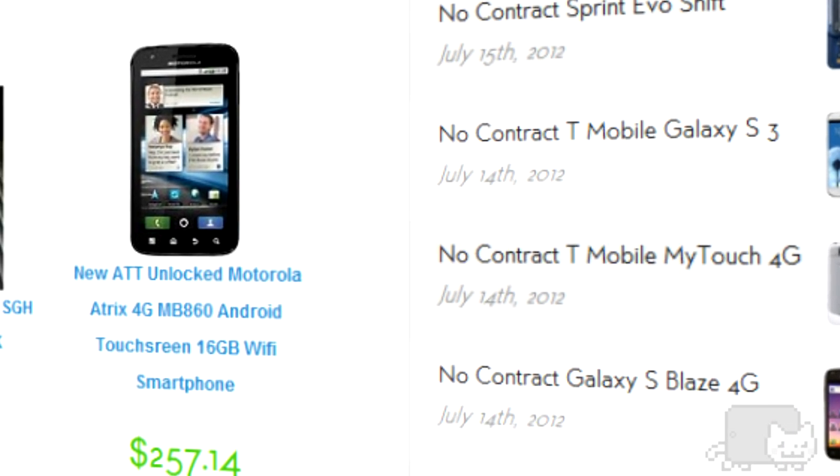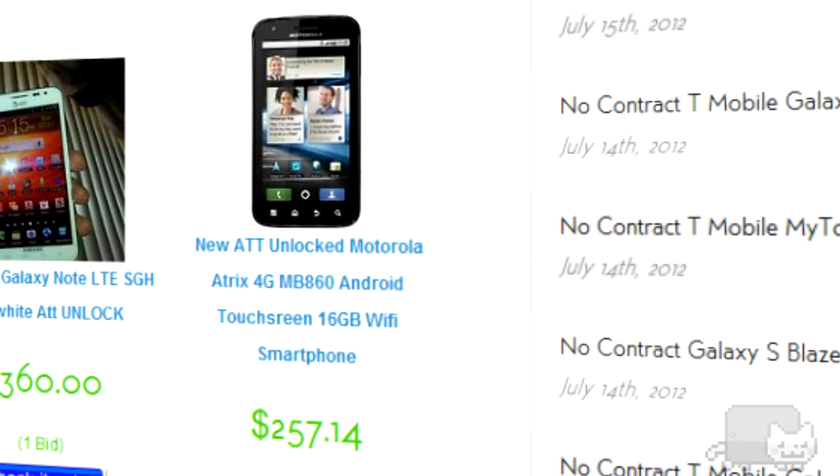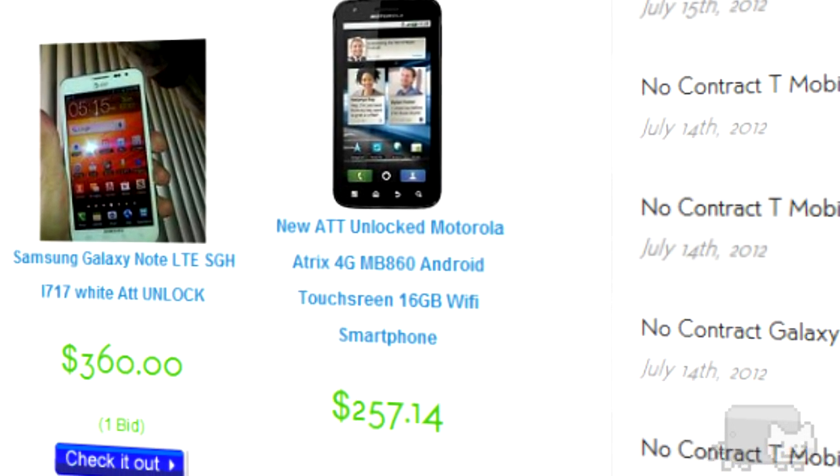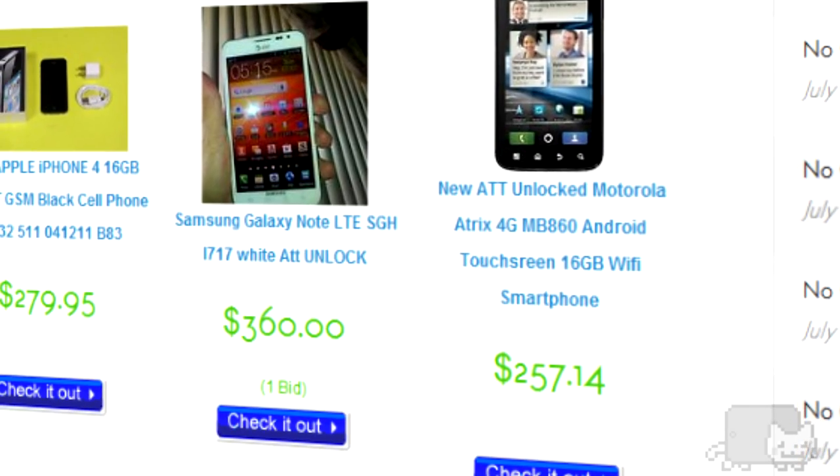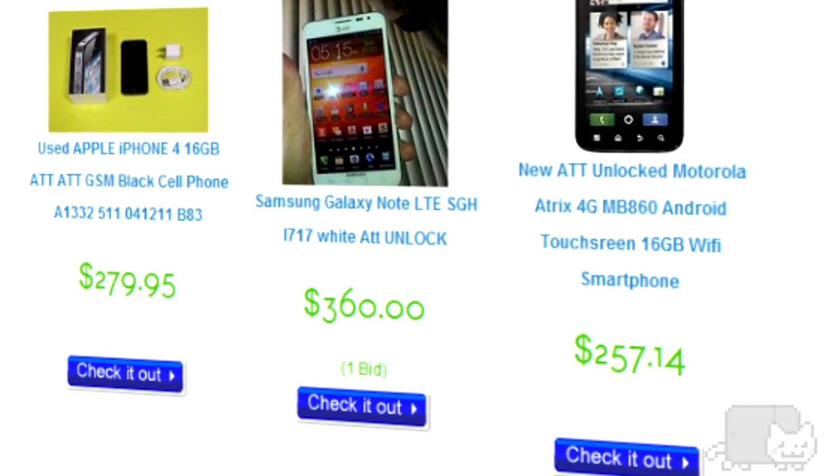Whenever you're ready to pick up your next phone, check out PhoneCats.com. There's an AT&T Atrix for $257, a Galaxy Note for $360, and an iPhone 4 for $279. Not too bad.